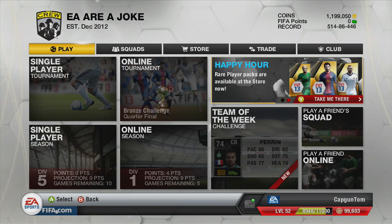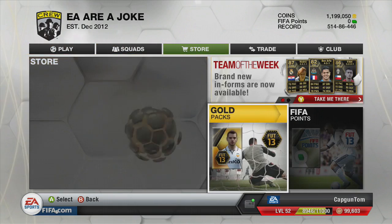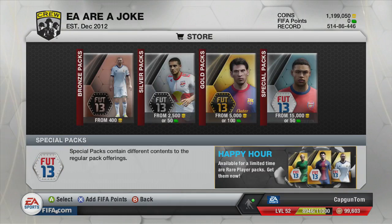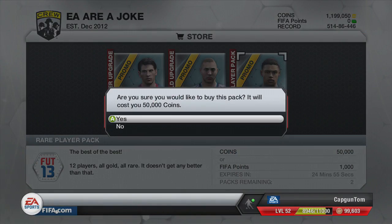Definitely the best two back-to-back packs I've ever had, so stick about to watch it in a second. If you want to buy some Ultimate Team Coins, go and check out futcoinemporium.com — their link will be down in the description. A fast, cheap and reliable coin service, and if you use the discount code CAPGUN TOM, you'll get 10% off all your purchases. So without further ado, let's jump into the pack opening.